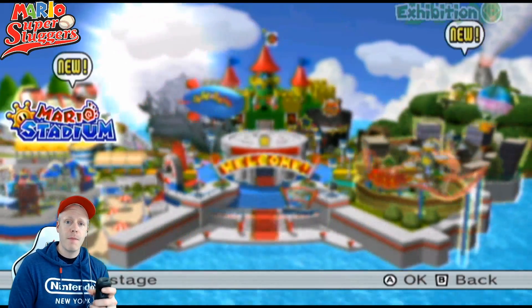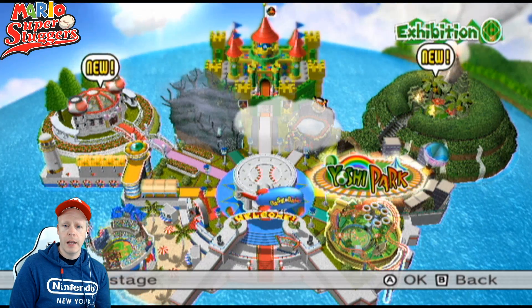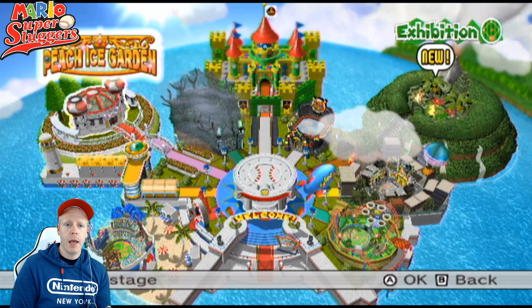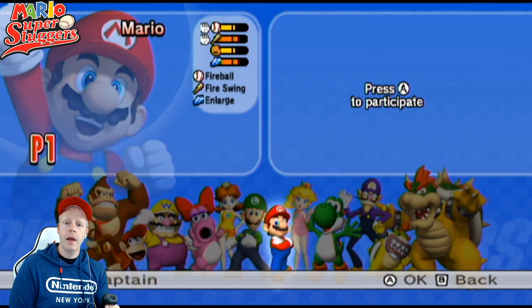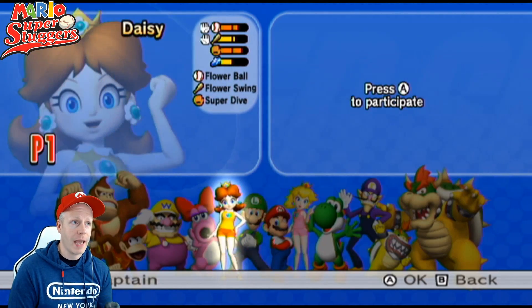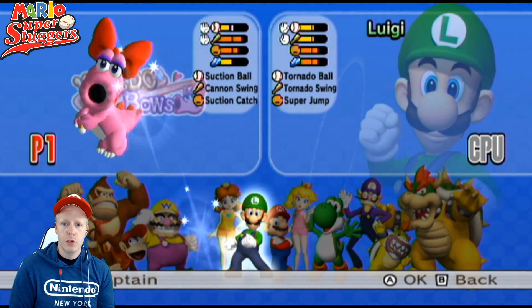We're heading back into more exhibition matches today, going around to different stadiums. We were just in Wario City. We're going to be heading over to Peach Ice Garden, which is really cool. Choosing a new captain for this episode — we had Mario Episode 1, Luigi Episode 2, and Daisy Episode 3. Some great games lately. And now we have Birdo to head up our team. So here we go, choosing Birdo.